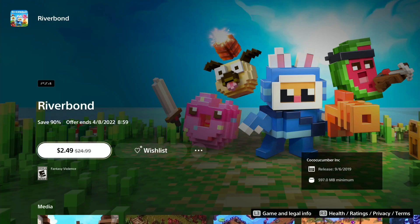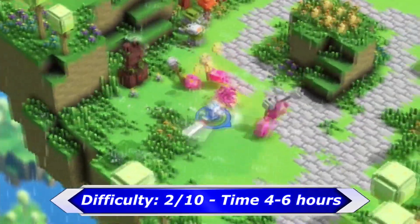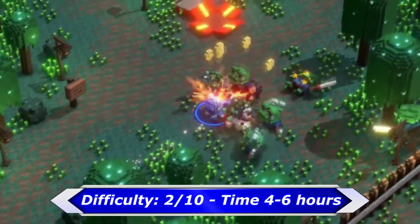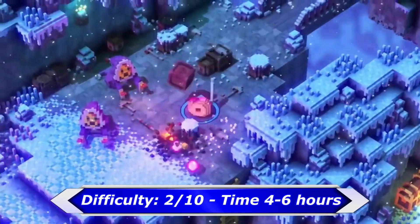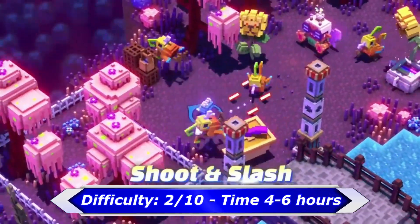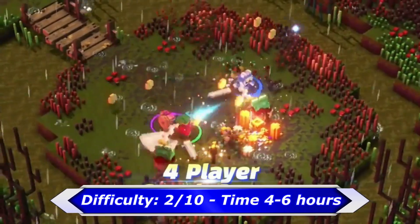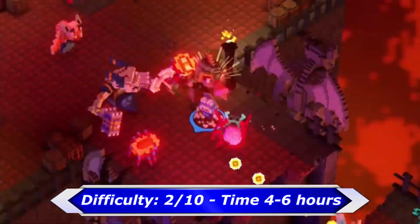Riverbond is a game which I've already mentioned a few times, but if you haven't already played it, now is a good time to buy it because it's only $2.50 — usually the game is $25. The game is easy, can be played in couch co-op, has over 50 trophies, and one free DLC. The game is fun to play, so I highly recommend giving it a try if you haven't already.